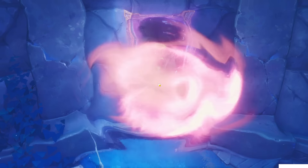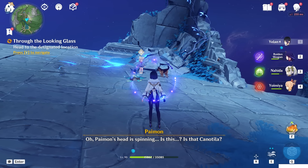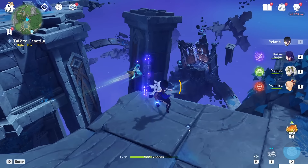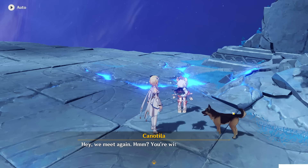The world quest 'Through the Looking Glass' will teleport you to the esoteric revelation book, inside the book, to a place called Unknown. There you will find Canotilla — it's the same place from before. Just talk to Canotilla to start this world quest.